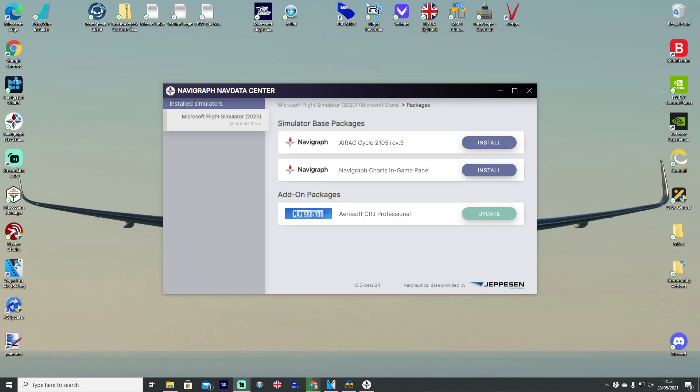Hello everybody and welcome back to the channel. Today we're going to take a look at the latest updates to the Navigraph Microsoft Flight Simulator beta for MSFS 2020. Over the last few days it's updated now to beta 24.